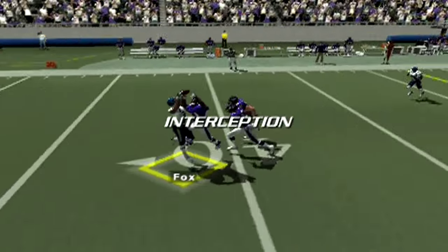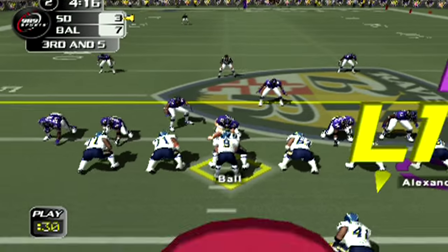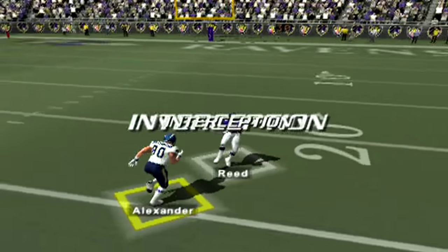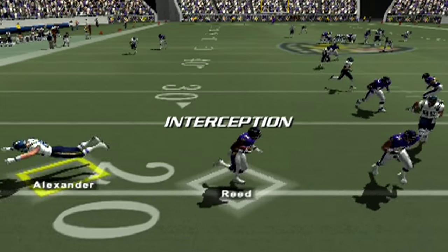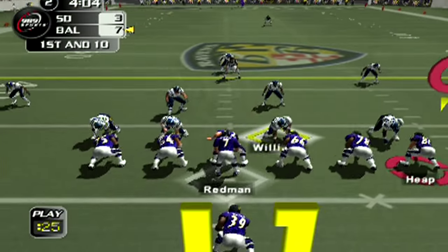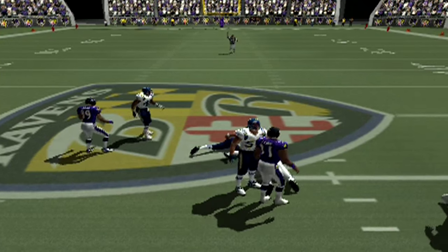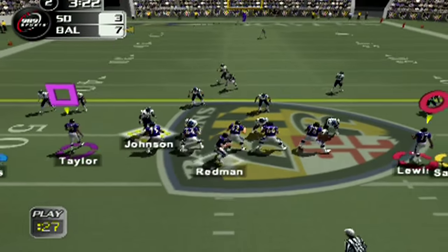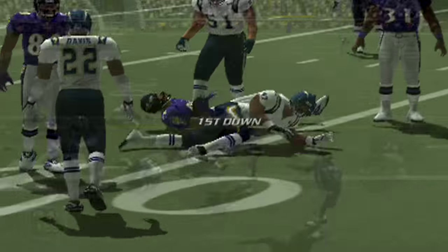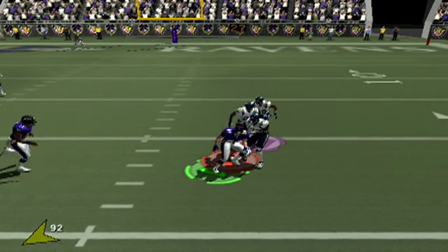Dropping back to pass — and another beautiful mid-air collision and a beautiful interaction with the DB and the receivers. Drew Brees dropping back — he's going to overshoot his man Alexander, and that's going to go right into the hands of Ed Reed. The fact that mid-air collisions and cutting animations are in Game Day 2004 — features I believe didn't hit Madden until Madden 08 — it just really makes you wish we had another competitor out there.